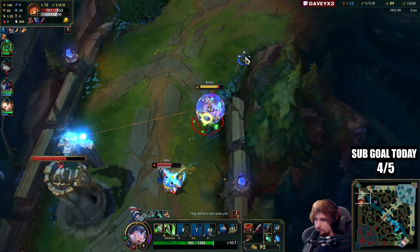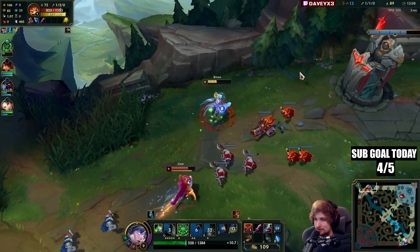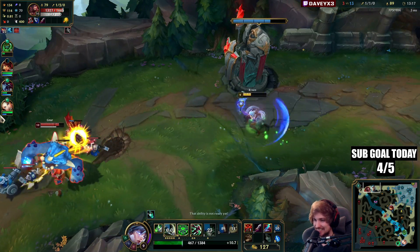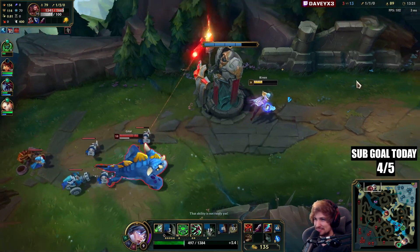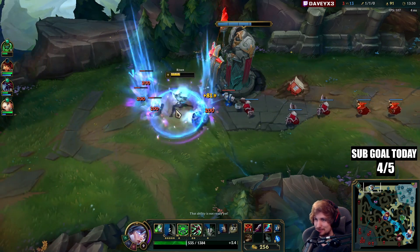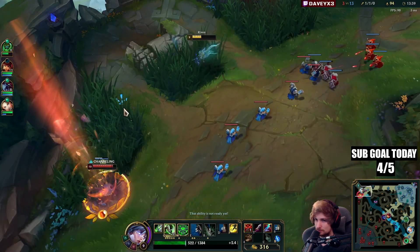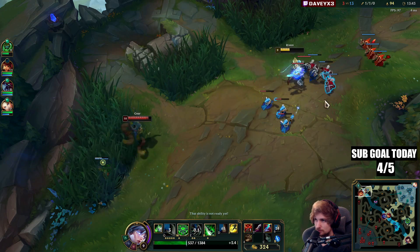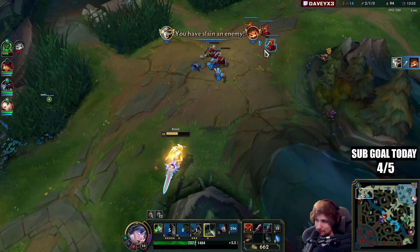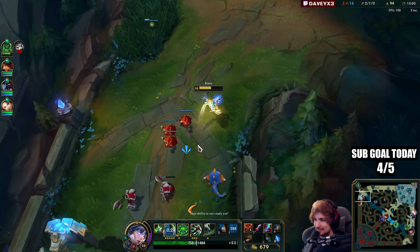He still has Ghost and Flash — how did he come up with this idea, Ghost and Flash? I'm getting so greedy playing against this guy. I can't accept that he's playing with so much movement speed. Finally goes down instantly — I've had so many attempts against him, too many. Like, he was going to die at some point.